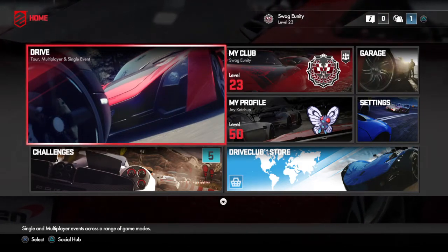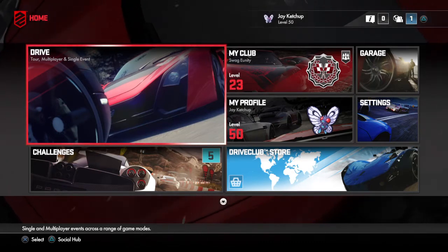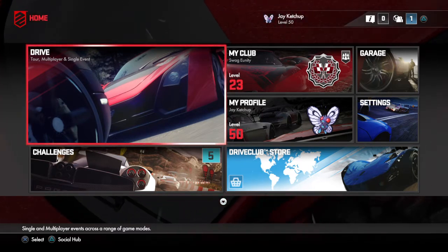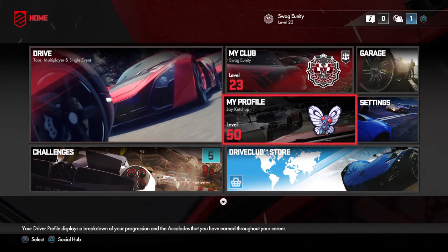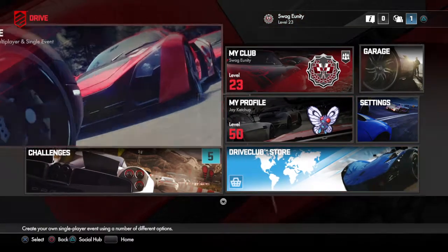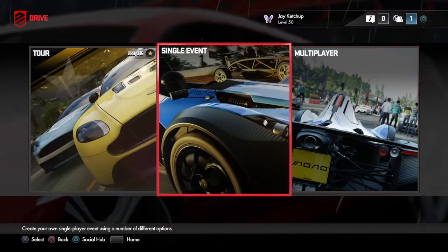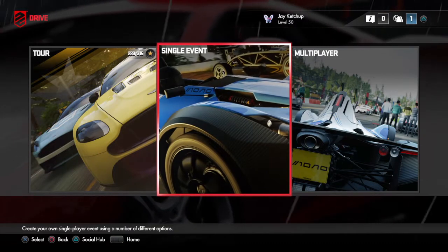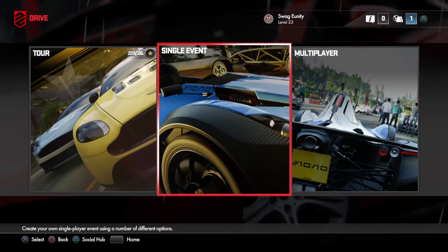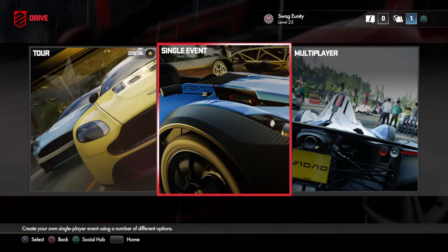Evolution just released patch 1.10 on January 19th, 2015. It adds a bunch of new features and the new Japanese tracks, which are free. They added the DriveClub store that you can access right away, and in multiplayer they added multiplayer time trial. In this video I'm going to be going through the five new tracks for Japan, each track in five different videos.